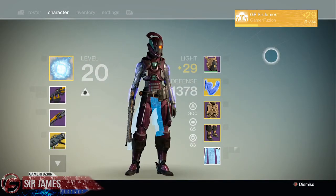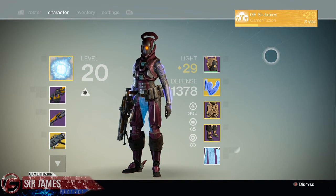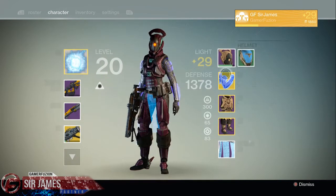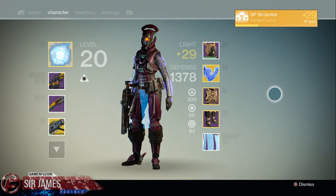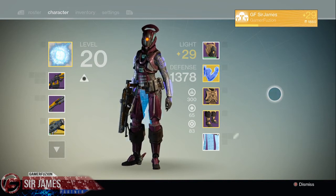My recommendation is: if you only have one character, go ahead and create another character — but hold on before you freak out about starting over. Create the same class you already have. As you can see, I have a female Titan but I also have a male Titan, where I'm able to transfer all my equipped armor to my other character. That way he'll be level 29 and I can do the raid again, hopefully getting another piece of armor, weapons, or in my case the ascended shards I need so badly.